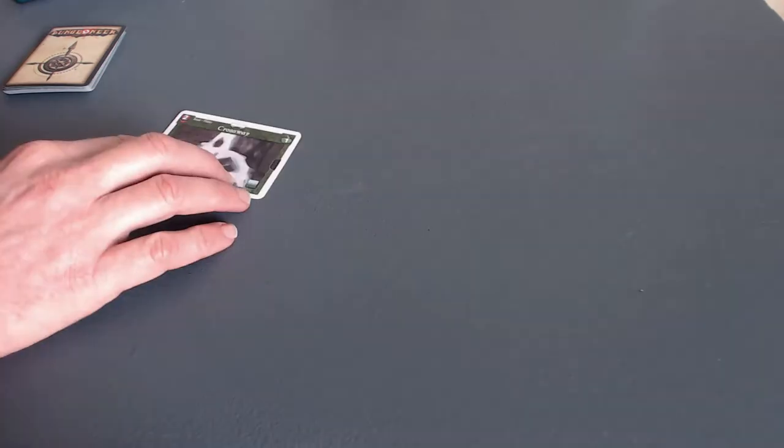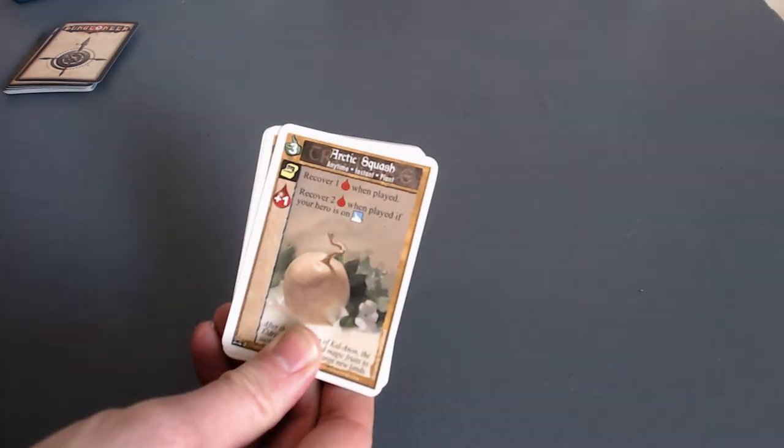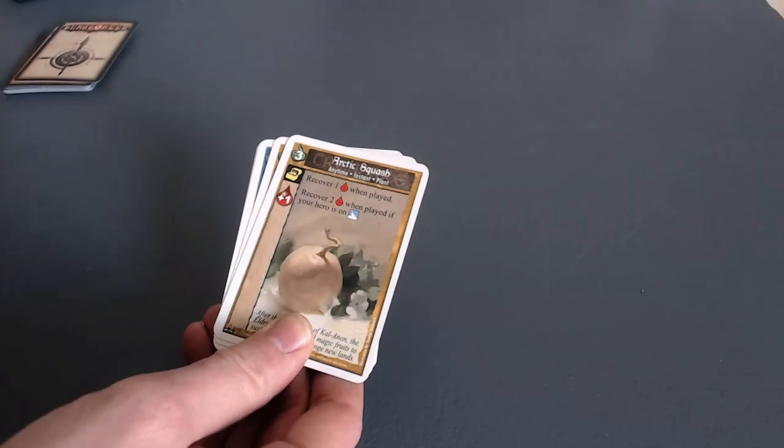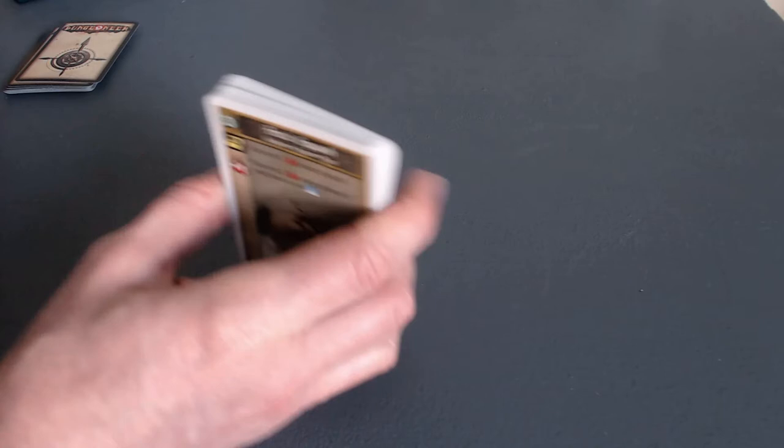Before I get started, I'm going to separate the deck into a couple of different stacks and set them up at the top of my play area. The first are the map cards — these are the cards I'm going to be laying out to form the game board. The next deck is the Glory cards, which you could also call Boon cards. The Dungeoneer rules actually uses both terms, and it uses a lot of different terms for the same elements, unfortunately, in the official rules.